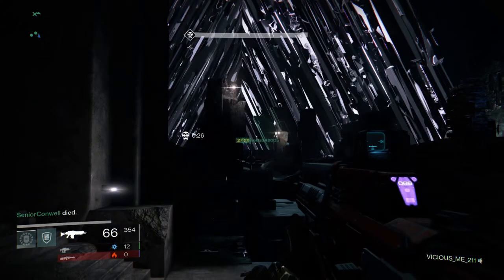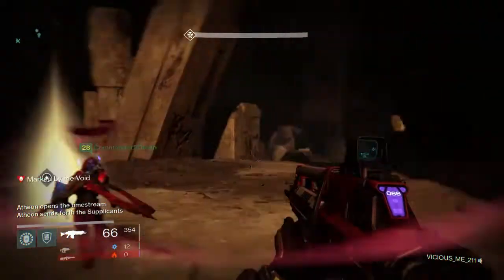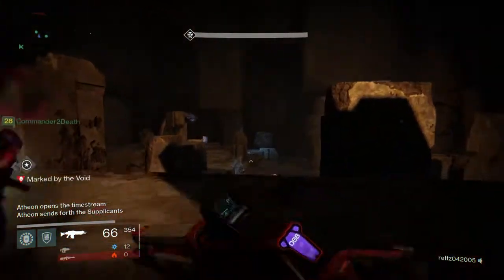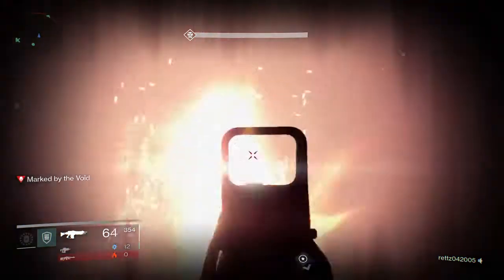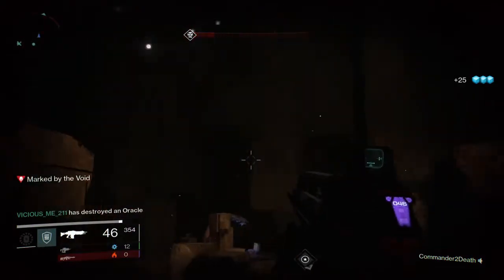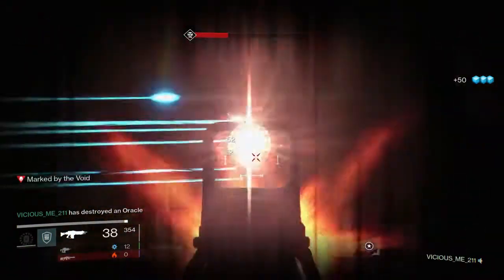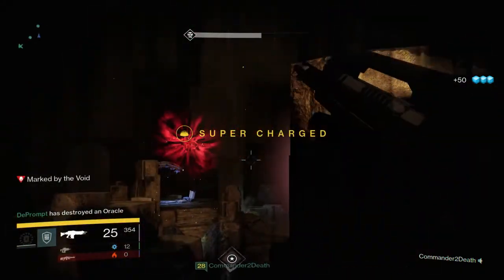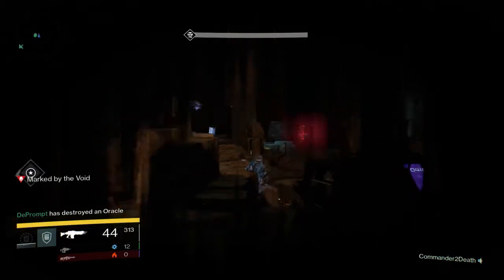The other three are going to be teleported to deal with the relic and the oracles. For the three on the relic team, one of you is going to grab the relic, run down to the bottom of the stairs, and focus on the enemies down there. The other two focus on the oracles — remember to take cover because there are snipers.